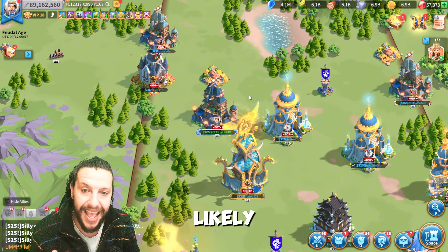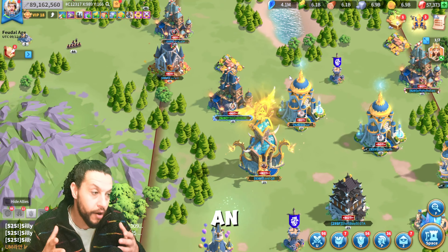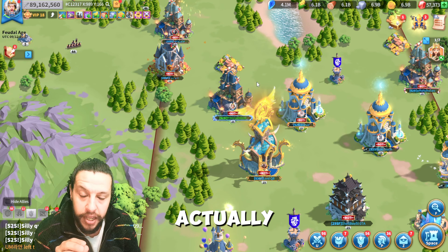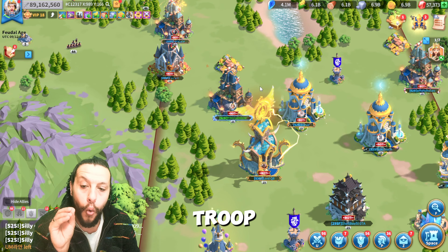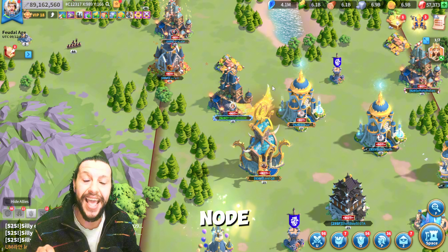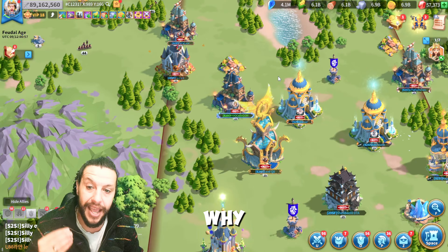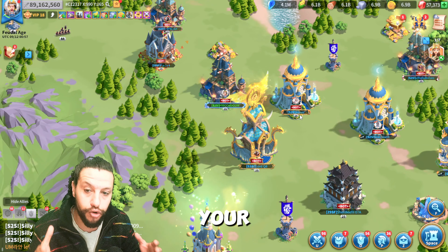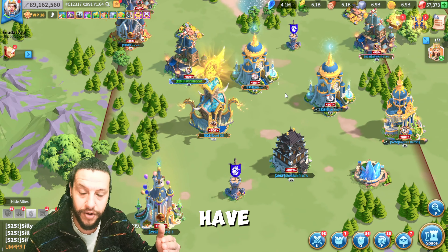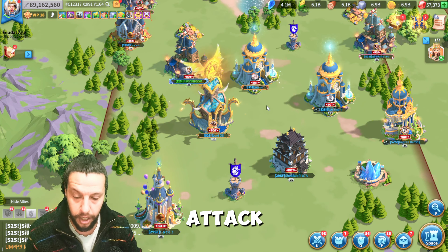The second thing, which is most important: when a debuff happens — you know how you get a red arrow or get locked in place — if you identify the troop with a red arrow on them, they're going to be debuffed. If you move them into a city, a flag, or a resource node, it will instantly remove that debuff. This is why it's very good to play on your territory close to cities and flags. Once you see the red arrow on your marsh, jump into a city and it instantly disappears, which lets you attack longer.